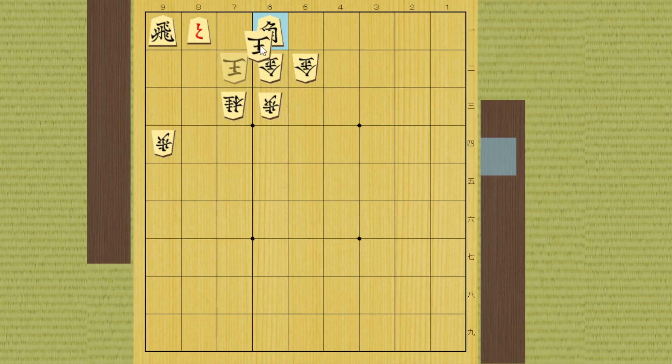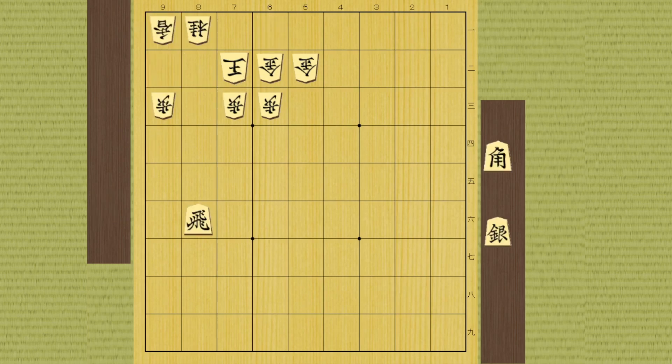He can simply take it, and then you can move the promoted pawn right here to check. There is no way to drop a piece to intervene because two pieces are covering that square, and this square is only defended by the king, so it's checkmate. But even if he takes it by the gold, you can promote your rook and this king has nowhere to go. The promoted pawn is attacking one square, the dragon is attacking another, and he can't move this way because of the dragon - so this is checkmate.